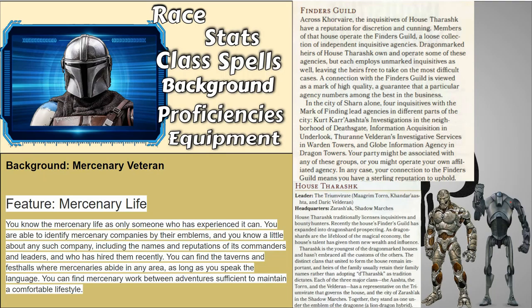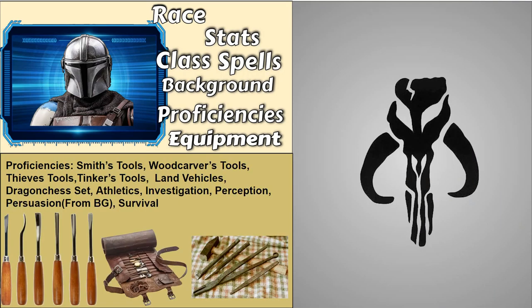Really, Eberron is perfect for this. You get a lot of proficiencies as an Artificer — some you automatically get, some I took. Proficiencies include: Smith's Tools, Woodcarver's Tools, Thief's Tools, Tinker's Tools, Land Vehicles, Dragon Chess, Athletics, Investigation, Perception, and Persuasion from Background — I normally would not give him Persuasion because he's not persuasive — and Survival. You can flavor this as him having all these tools. I would be very surprised if Din Djarin started woodcarving on the Razor's Crest, but you get the proficiencies, so it's just something you have to work around. It's not Star Wars, it's Eberron, so maybe Din Djarin does like woodcarving.